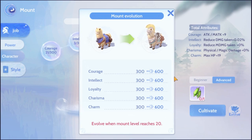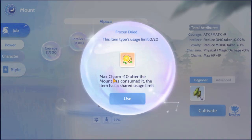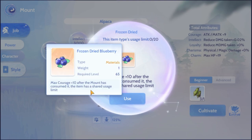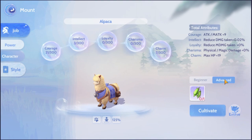You can also increase the maximum number of points you can add by feeding them specific fruits related to their attribute. For example, if you want to increase your courage points, feed them the frozen dried blueberries and it will increase by 10 points. You can do this a maximum of 20 times, so in total the most you can put into a specific attribute is 800 points.